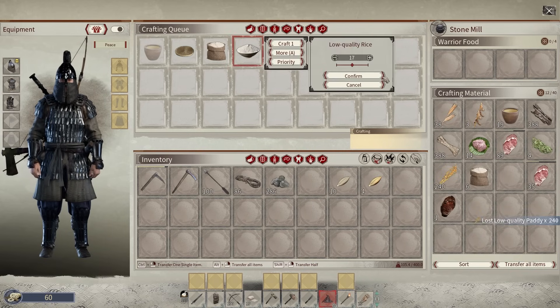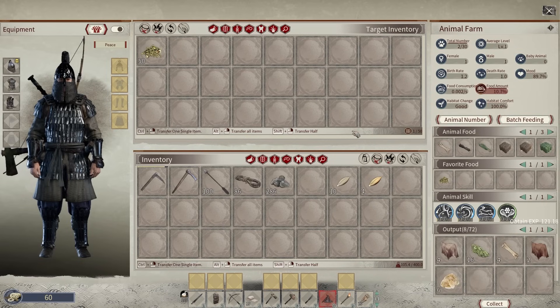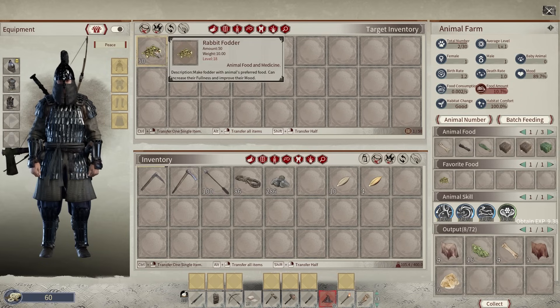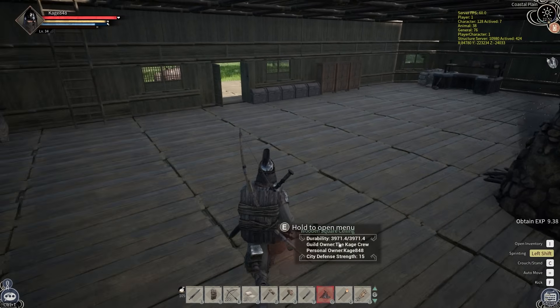I'm going to make some rice — let's just make 17 for now. I also have one more question about the rabbits: two times they have reproduced and they're still sitting at one male and one female. I've got their mood up to almost 90%, habitat comfort is 100%. Should I catch more rabbits? I'm not really sure what's going on. If their food or mood drops I'll feed them some rabbit fodder to get those numbers up.